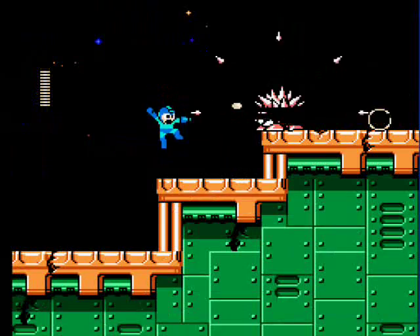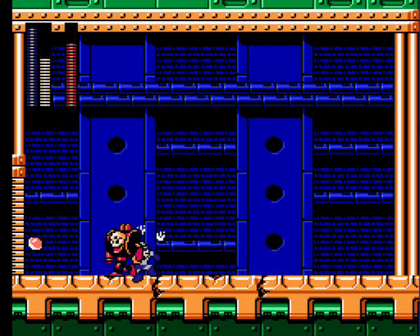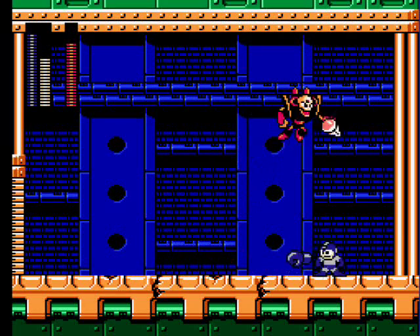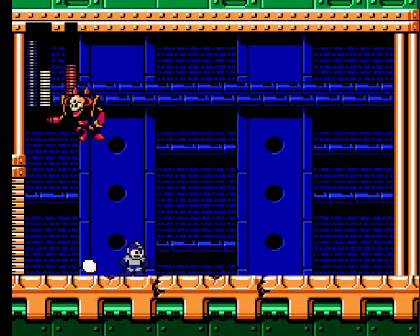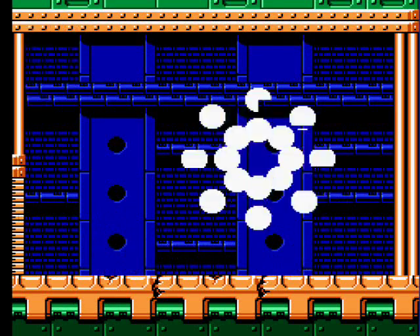After dealing with some hard hats and needle porcupines you'll face Crash Man. The hard knuckle is his weakness, and since he jumps a lot and the knuckle travels so slow, you'll have to aim right and might have to change its direction in midair to connect. Thankfully it doesn't take too many shots to do him in.